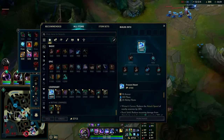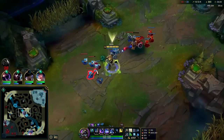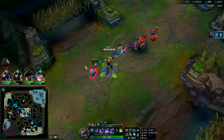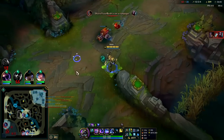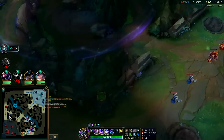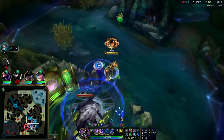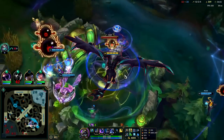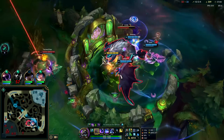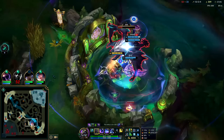We're at 963 stacks. We could also pick up Frozen Heart and Oblivion Orb for more tenacity. Almost at 1000 stacks — let's go for Elder since we have some lane tempo and map vision. Might as well take Elder. Elder is more important than Dragon Soul, quite a bit stronger — a team with Elder versus a team with four drags plus soul, Elder wins.